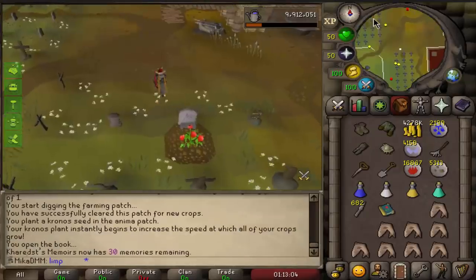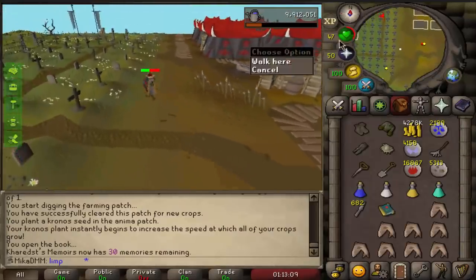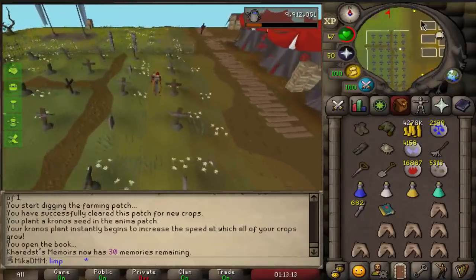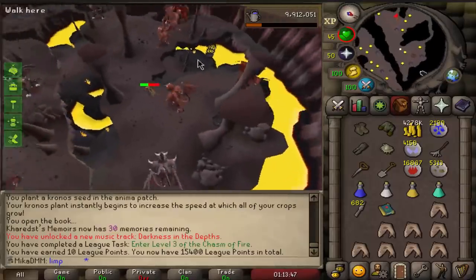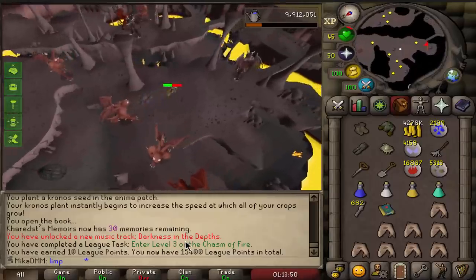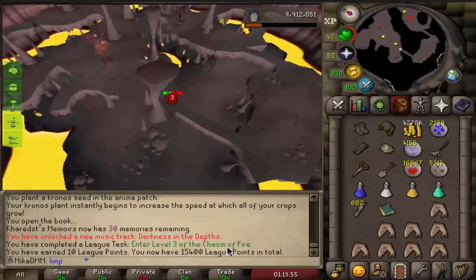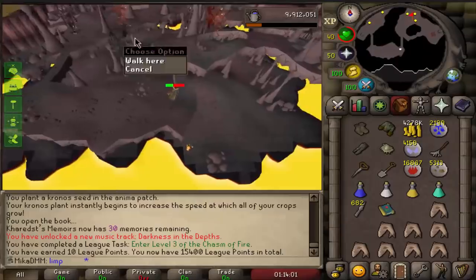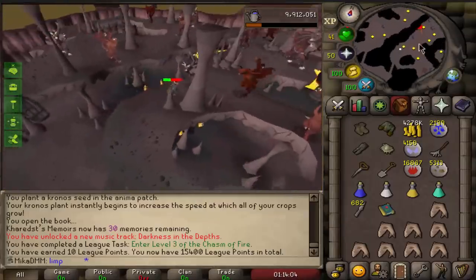I'll spend some of the money to buy the broad arrowheads, maybe get the fletching to 25 mil very quickly. But first I want to enter tier three of the Chasm of Fire — I still think this is one of the coolest places in the game, I just wish it was used more often. That has to be a bug — that is only level two and I already completed the task. I don't think they play-tested this too well, but anyways, 10 extra points right there.